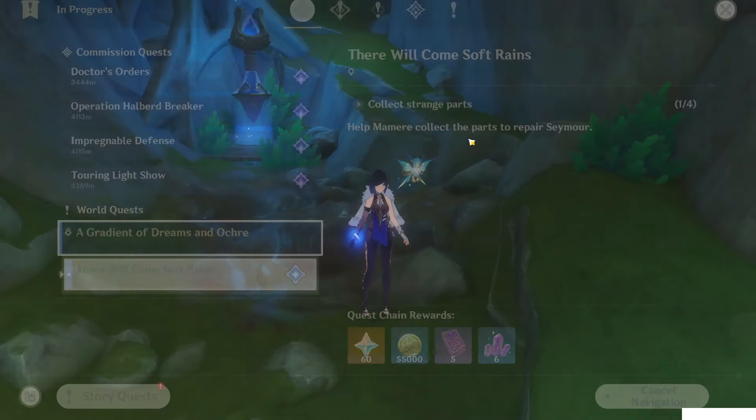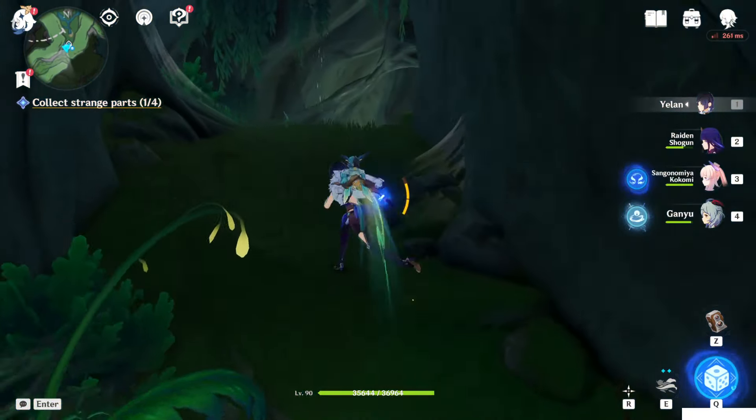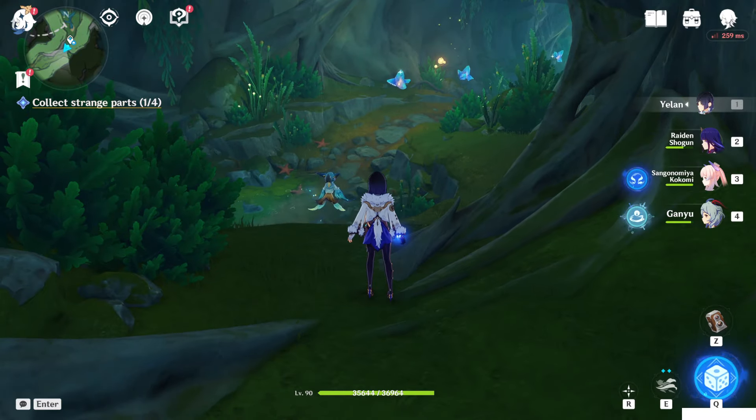You need to collect four strange parts. One of them is already given by the village leader, while the other three we need to find. This one will give you one of them.